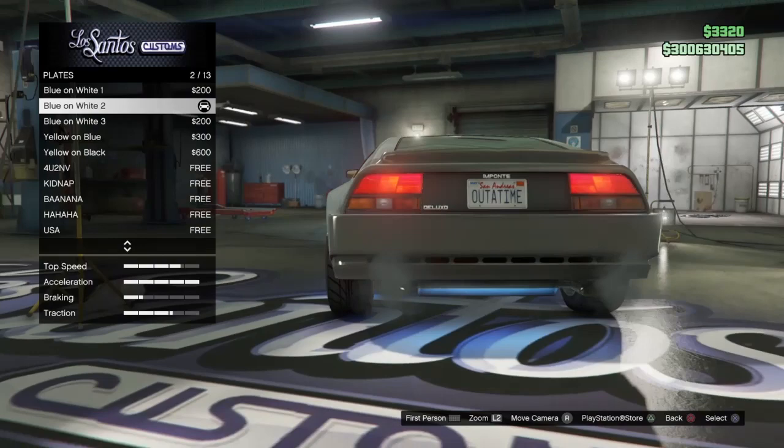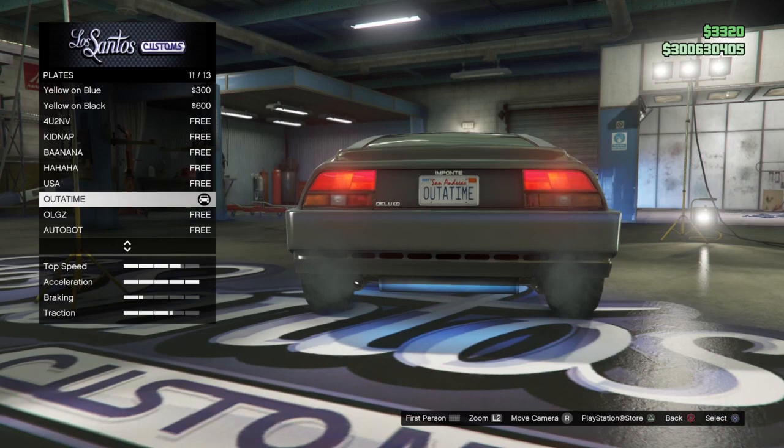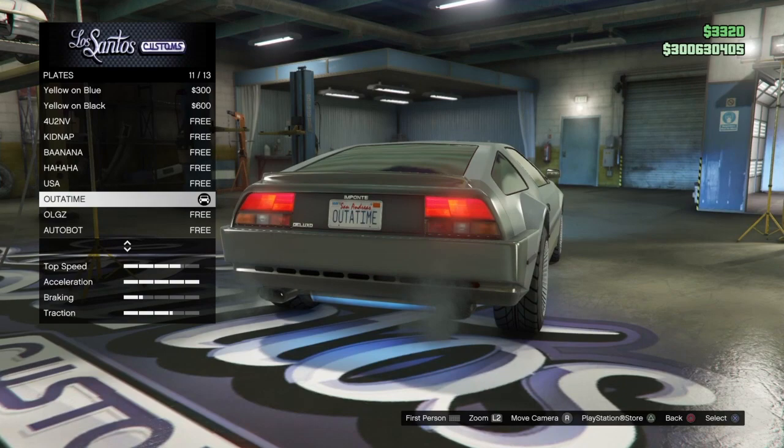For the plate, this is a fun little extra option. Go with the blue and white, and I made a custom plate through my iFruit app — 'Out of Time.' That is the license plate they had at the beginning of the movie. And if you want to try to make one that looks like a barcode, that's what they had in the later movies, but I like the Out of Time one, so that's the one I went with.